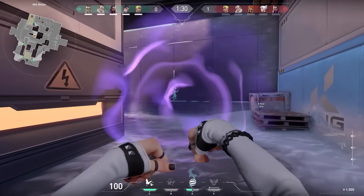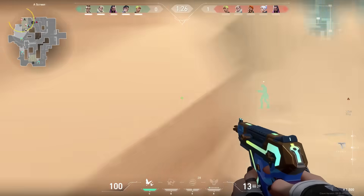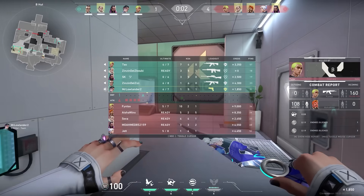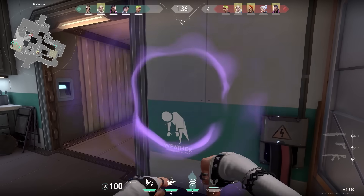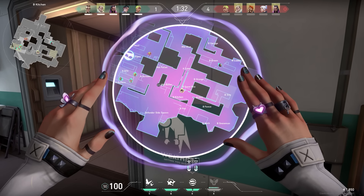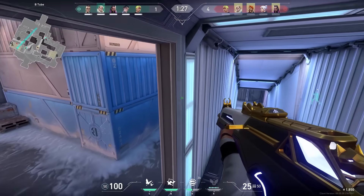The next round we were eco. A tip for eco rounds: play as a sneaky rat and hope to get an enemy at short range. Here's an important tip for Icebox - if you're holding kitchen and notice all enemies are pushing A, never rotate through the tube and jump out of the window. Rotate the safe way through defender spawn, because if you jump out of the window there's a chance an enemy can push mid and you'll get caught.